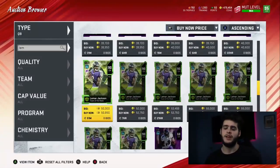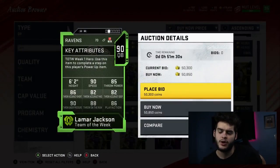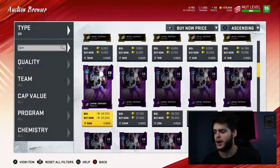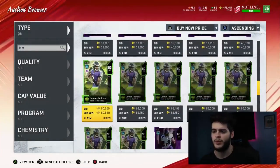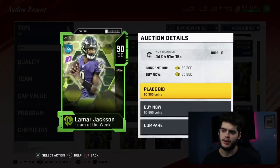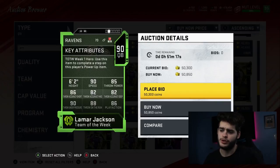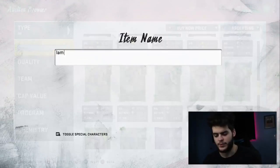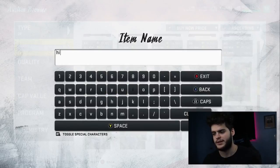Lamar Jackson is the next guy, coming in at 50k and keeps going down. If you power him up it's about 35k extra, so you can get him for about 85k total. If you don't want to power him up, just use the base card and toss Escape Artist on him. His card is super solid — you'll be able to run around the field and create plays, especially on a run-heavy team. If you're pass-heavy, power him up to improve his passing a bit.